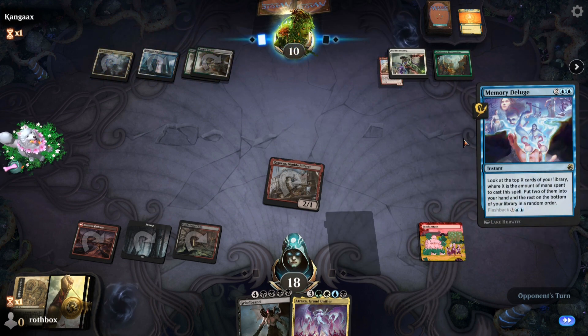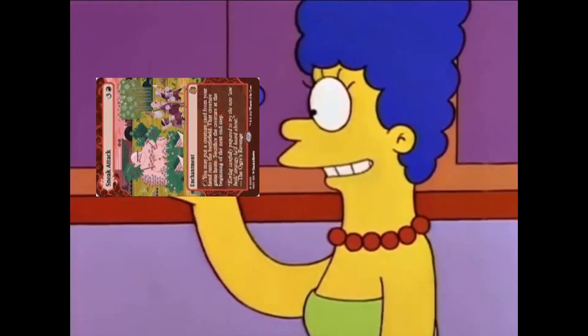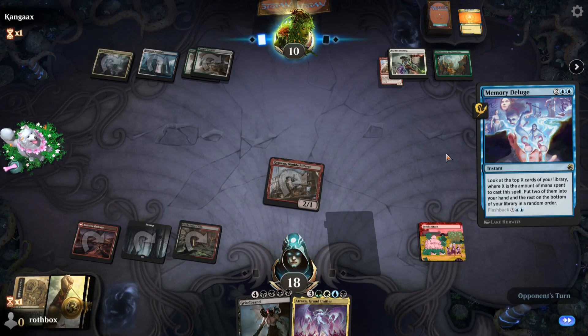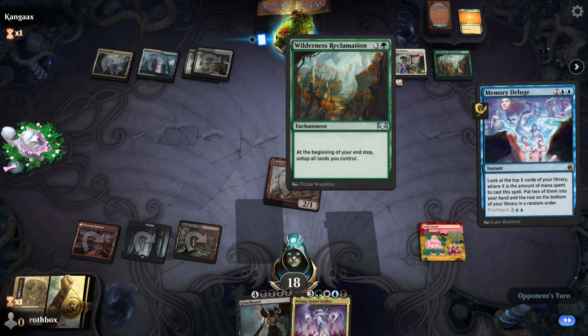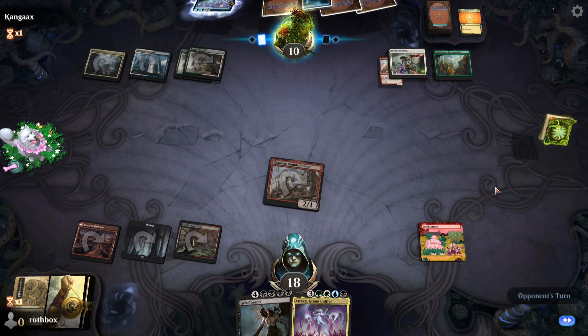Yeah, they're dead here — we did it! That's what I'm talking about — this is why Sneak Attack is rad. Memory Deluge is interesting here considering Dig Through Time is legal. I don't like Memory Deluge in a deck like this — when you cast Wilderness Reclamation it's automatically held up, but in a deck like this you draw enough cards that it's not really an issue.